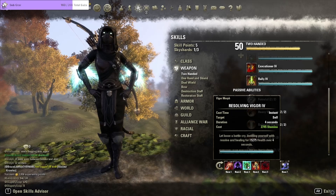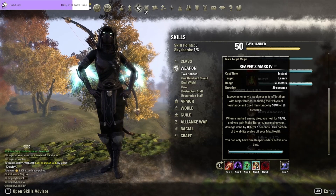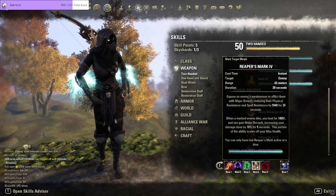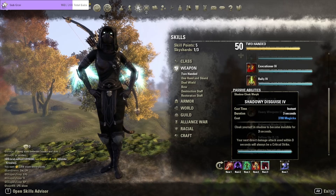Resolving Vigor is a standard fantastic heal over time — if you're on a stamina build you're probably running it. We've got Reaper's Mark as another debuff to proc Wretched Vitality. It applies Major Breach, reducing their spell and physical resistance by 5.9k. And if you kill a target who is marked you get Major Berserk for five seconds, which increases your damage done by 10 percent — very strong especially when fighting outnumbered. Always make sure you've got this on your target because it gives you a larger window to kill the next enemy immediately after.